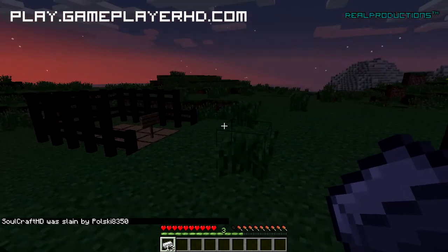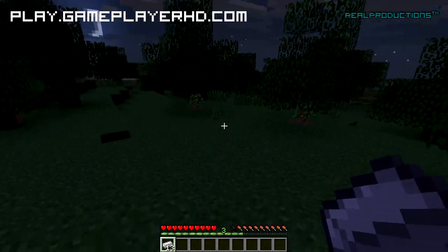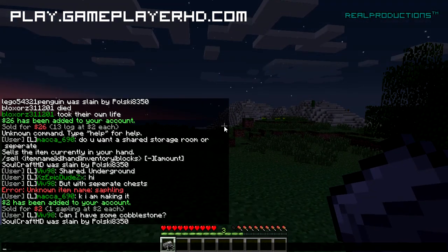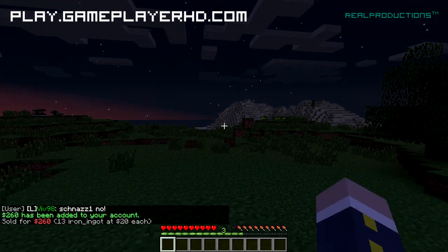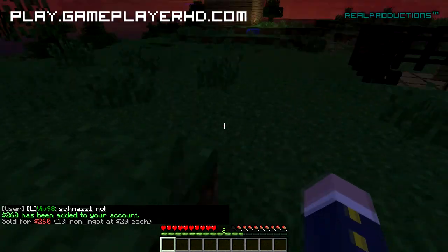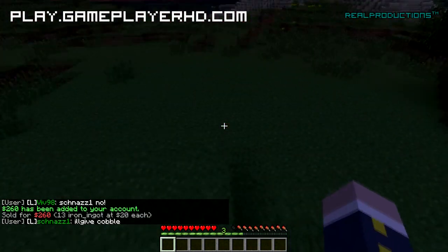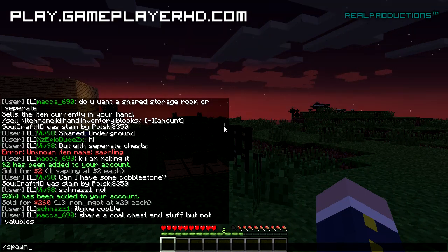Now with the iron ingots that somebody gave us — we're really lucky. We could craft anything out of them, or we could just do slash sell hand. It says $260 for what's in your hand, which is fair enough. It depends on how deep you are and if you already have a mine.